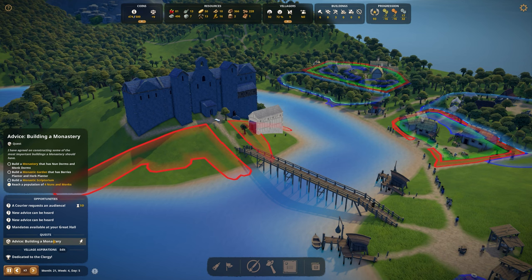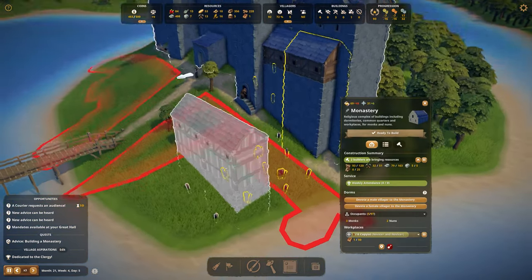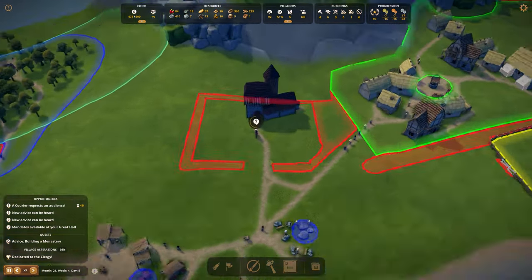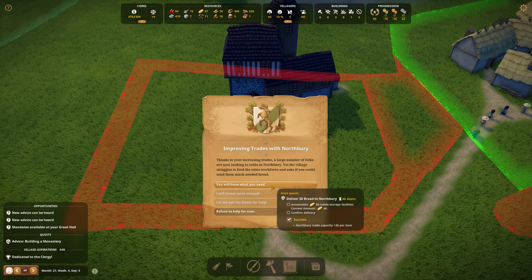Build a monastic scriptorium, monastic garden with berries and herb planters — we're working on that. And a monastery with nun dorms and monk dorms. I think we're nearly there. Oh hello — improving trades with Northbury! A large number of folks are now looking to settle, but the village is struggling to feed them and asks if we could send 50 breads.